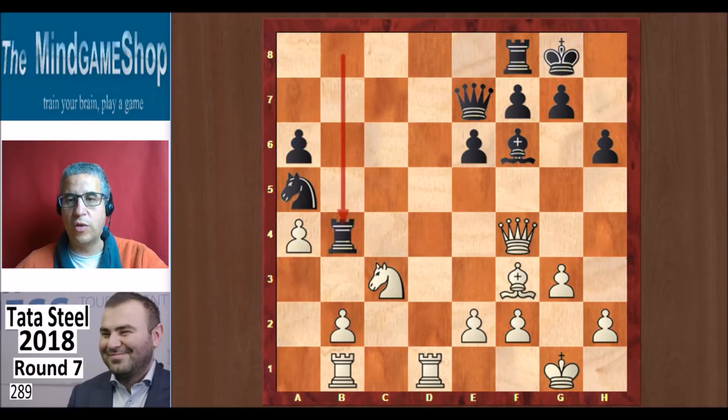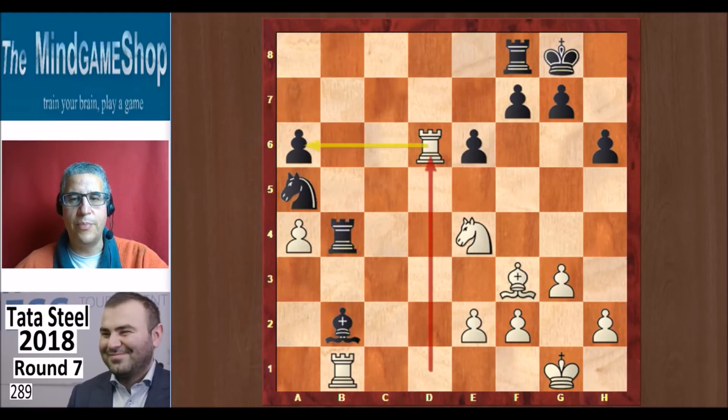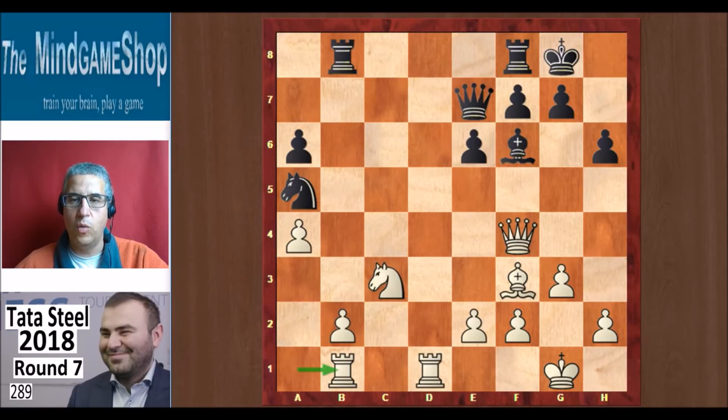Here, Rb4 was the best option for Wei Yi — attacking the queen. Ne4 is a move, and then Bd4 is the best option according to the engine. Not an easy move to find — it's better than taking on b2 because of Qd6, queen takes, rook takes, and black will lose the a pawn. But after Rb1, Wei Yi did not play Rb4. He made a bad move here — he played Rfc8, and Mamedjarov afterwards called this a very bad move. And the engine agrees; white gets the advantage now.